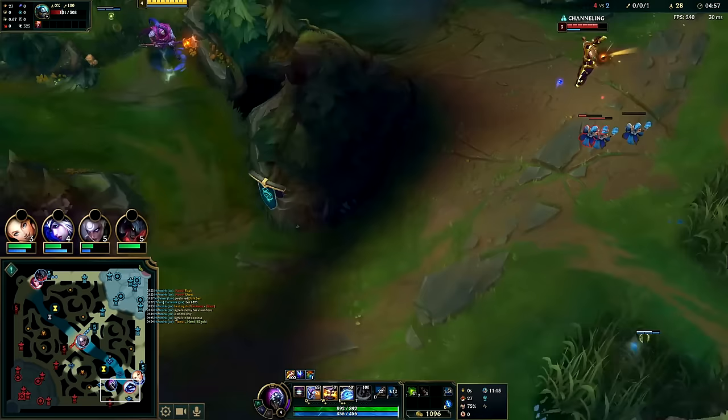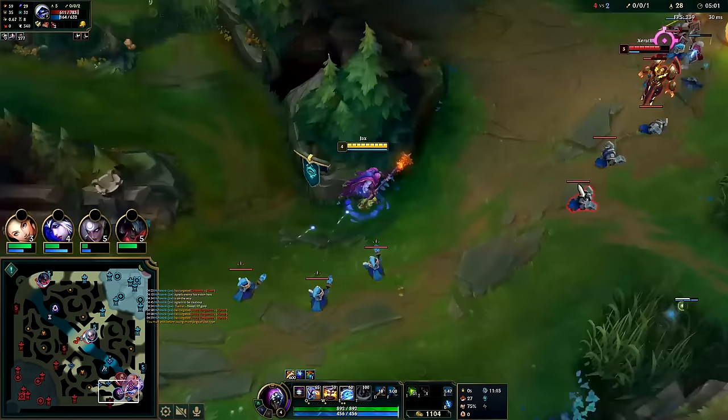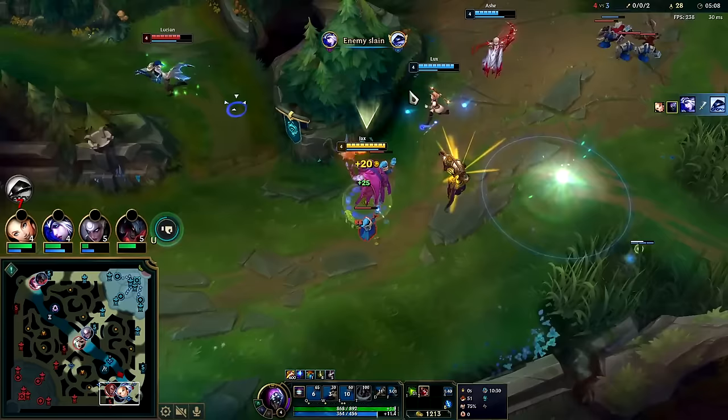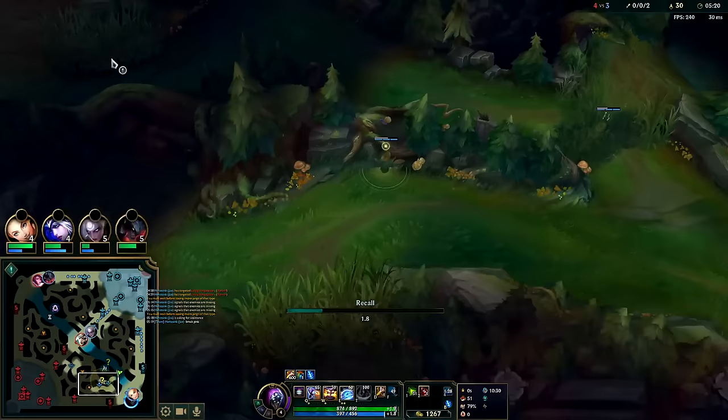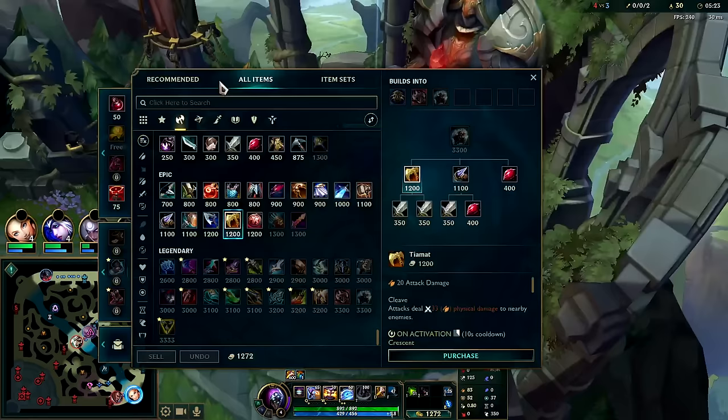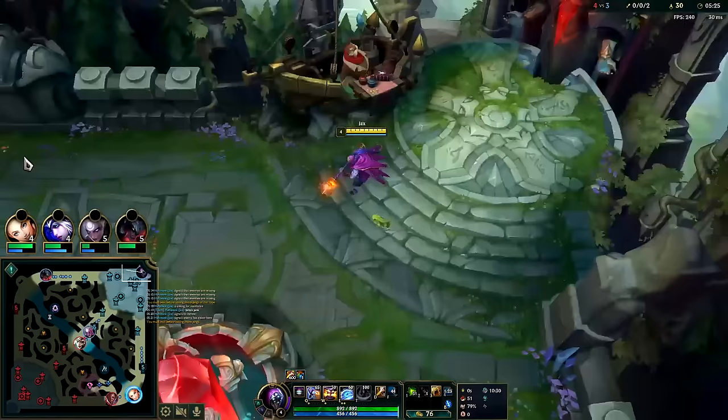This is so free - going for Xerath. He's all alone with no summoners. Auto W, auto Q, auto. Ash kind of kill steals me a little but I can afford Tiamat at least. Nunu is in the general area - we can take that control ward. Nunu's not there, he's on his krugs. Finally got my Tiamat, we can play the game a lot more consistently now.